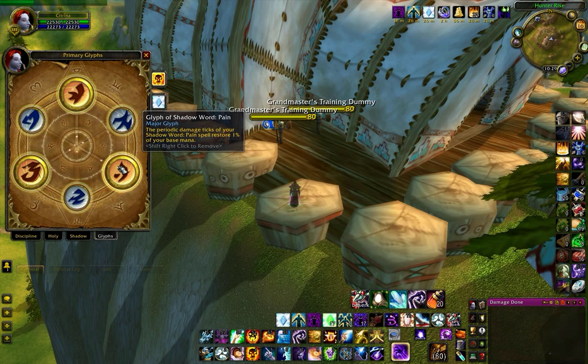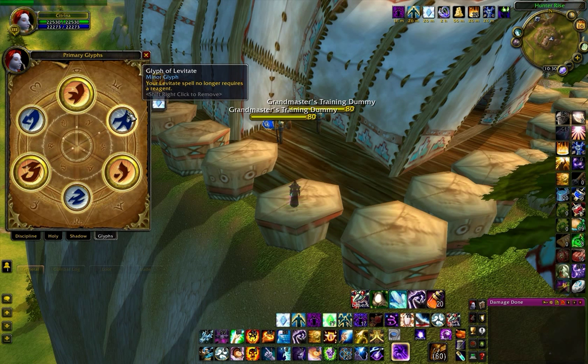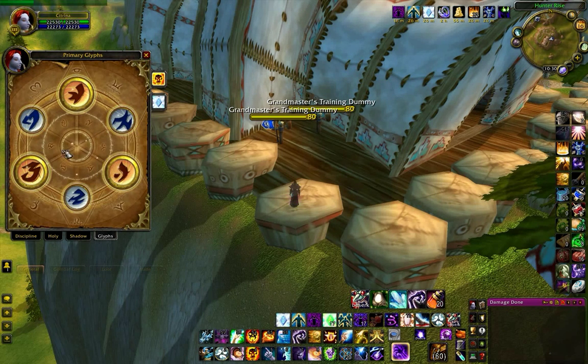The Shadow Word: Pain glyph keeps mana going, keeps you DPSing longer, and I've just stuck with it. For minor glyphs, this is just Shadow Protection, Levitate — simple things. But a good one to have is the Glyph of Shadow Fiend; if it dies, you still get something back. So that's as far as I'm going with glyphs.